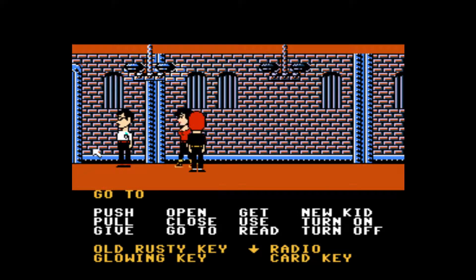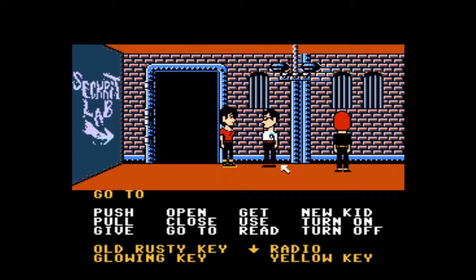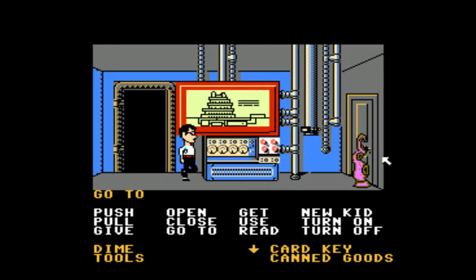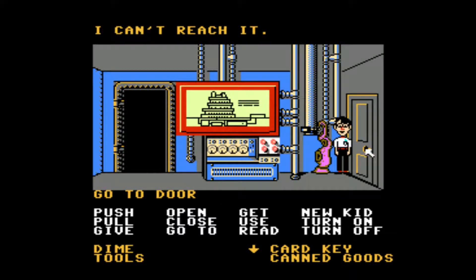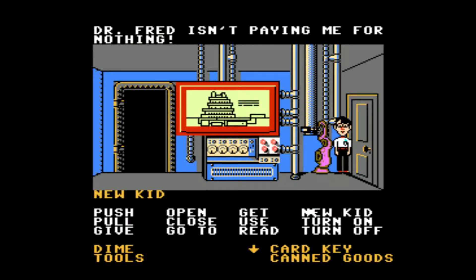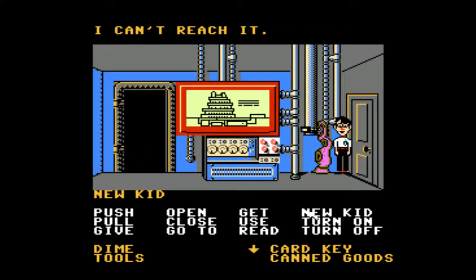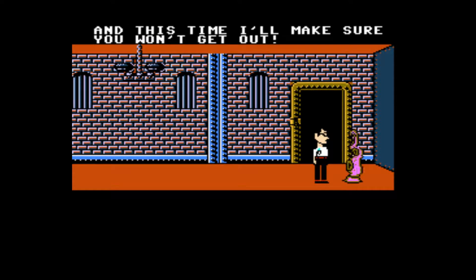Why give him the card key if he goes in there? Once you're in there you can't back out. What are you doing here — oh, you're sneaking around the house. This is bad — look at the card key, he shouldn't have done that. He doesn't run from Purple Tentacle. And the dungeon intruder — I can't reach it.